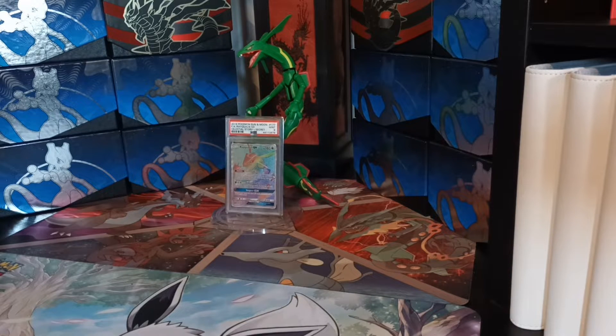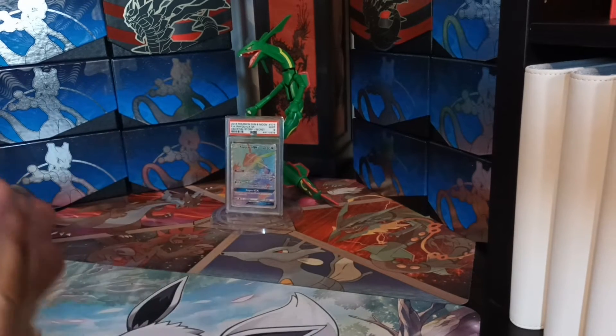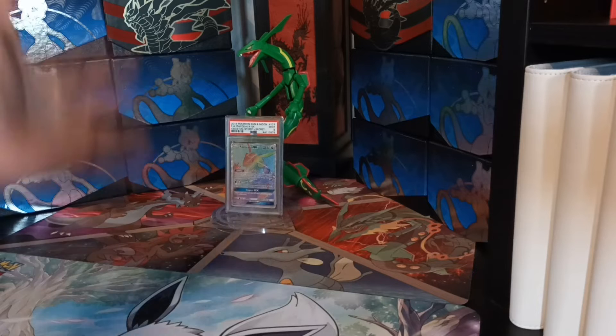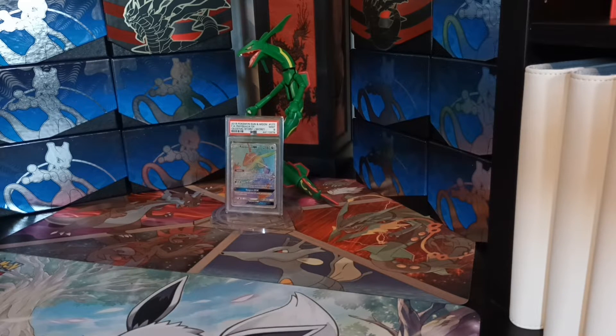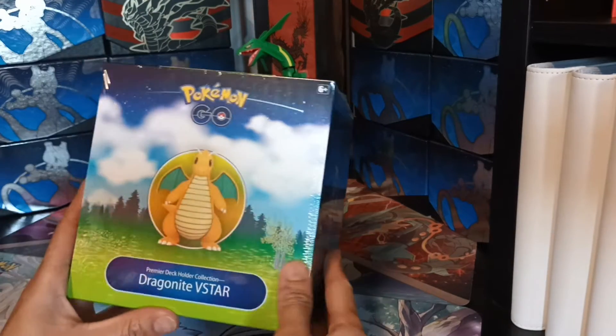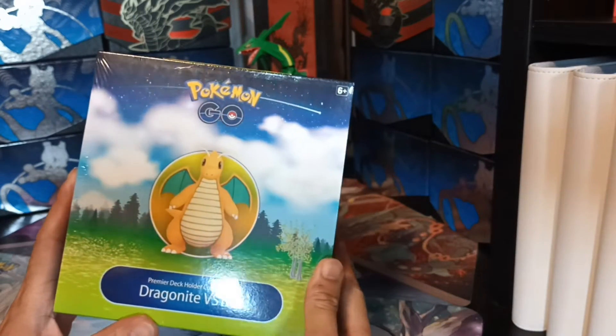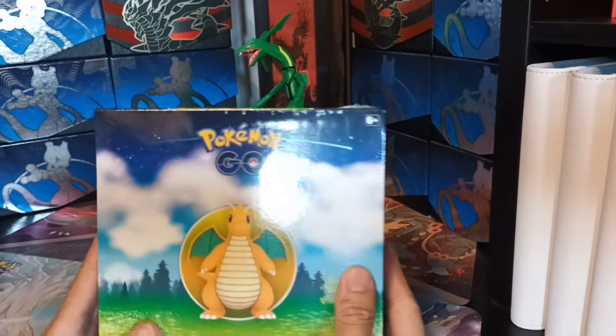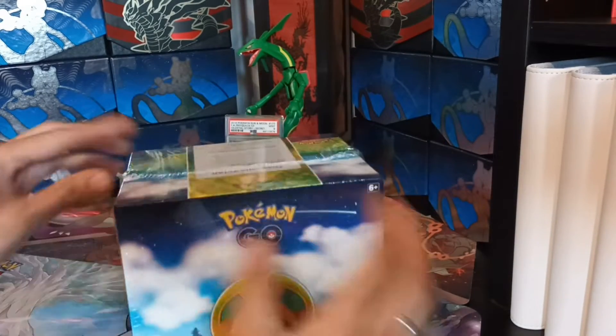Hi guys, welcome back! This is your Asian Moderator. Today we're gonna do something different. My desk is already set up because I cleaned up my game room. You can see my little treasure — the Rainbow Rare Rayquaza GX, one of my favorite cards. Today we're gonna do an unboxing of the Dragonite V-Star from the Pokemon Go set, here on Poketown Belgium's YouTube channel.